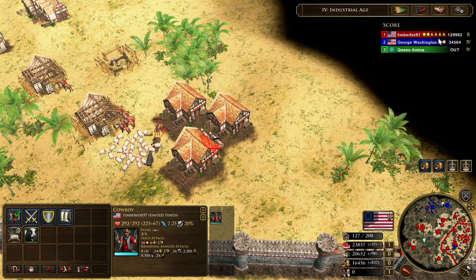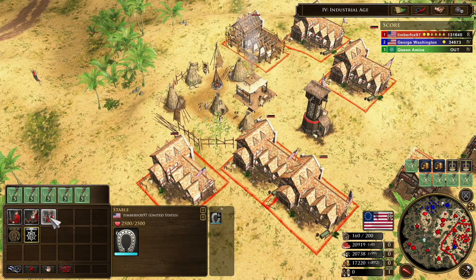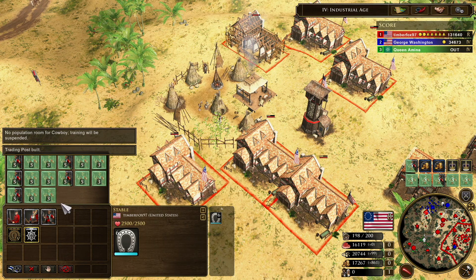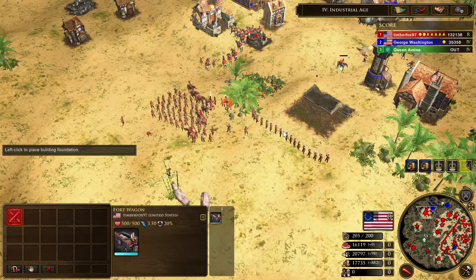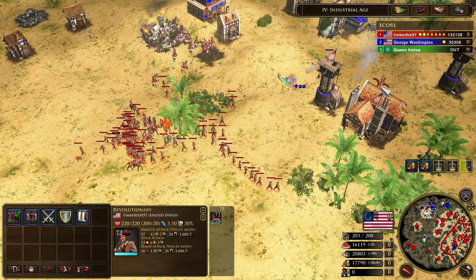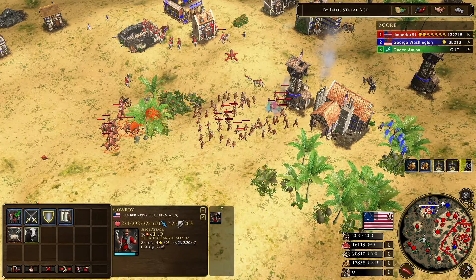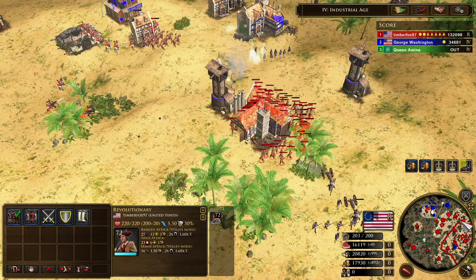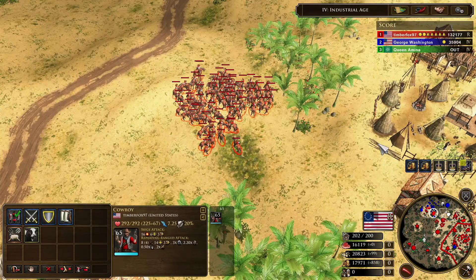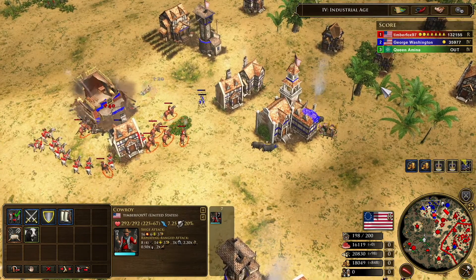These cowboys only cost 120 food and one pop, and you can train them from your stables after you send the Cowboys card, as well as from your fort. All of these cowboys in turn can build more livestock pens and more cows, and they only cost food. Your Revolutionaries also only take up one pop and only cost food, so using the cowboy economy you can easily have as many Revolutionaries and cowboys as you want without even having to send your Citizenship card yet. The only thing you'll need is some wood for the homesteads, which you can get by setting your factories to wood.